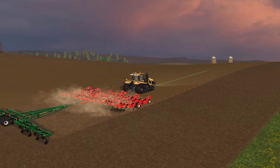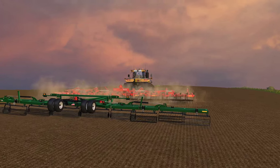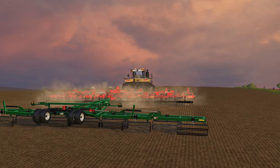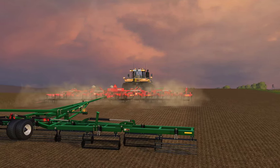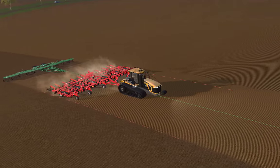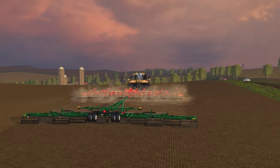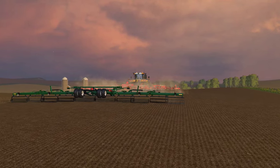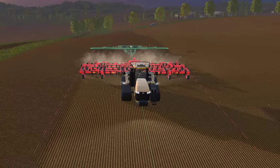Then we can just slide this in closer. I'm really, really impressed with how this texture turned out on here. And then we can slide this back out — we're getting total coverage on the fertilizer, so a little bit bigger than the cultivator itself.